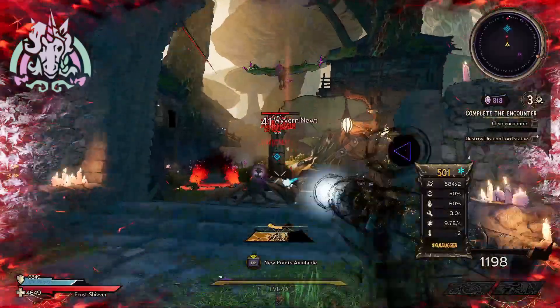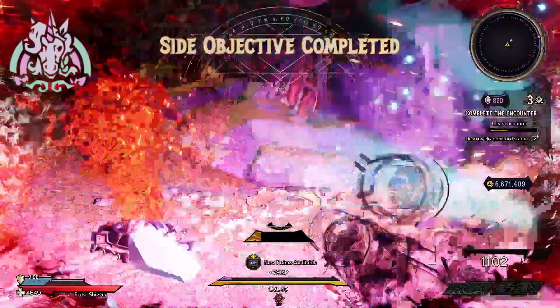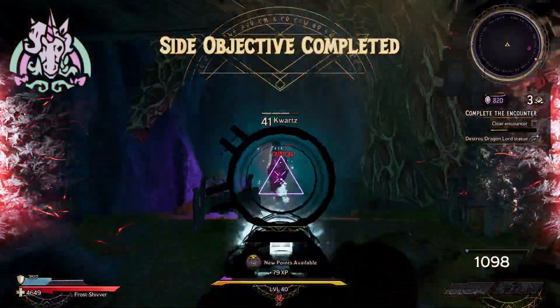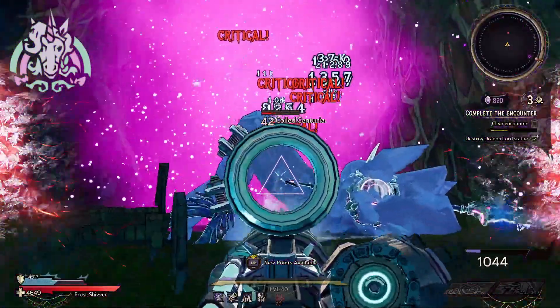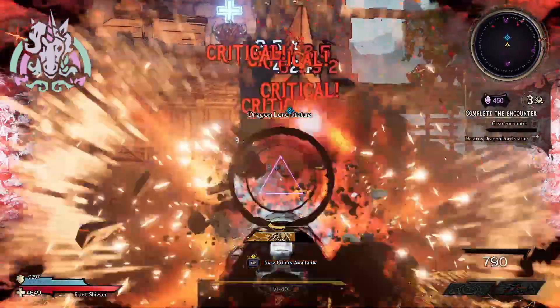Side note: I did see an increase in the buff given to me when completing the side objective during this encounter. So if you finish the side objective when selecting the butt stallion portal, it's almost guaranteed you're going to get plus three over plus two to that skill.